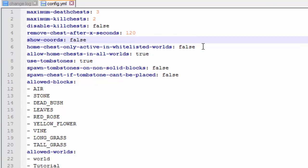Home chests are only active in whitelisted worlds if you have that set to false, but I allowed home chests in all worlds. There's also a tombstone feature — if you set it to true, instead of spawning a chest, it'll create a sign that when you right-click on it, it'll have an inventory and you can grab all your stuff. On the sign it'll have 'rest in peace,' the date, and the time that you died. Pretty cool feature.